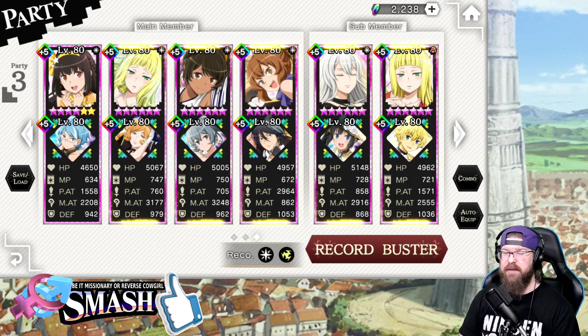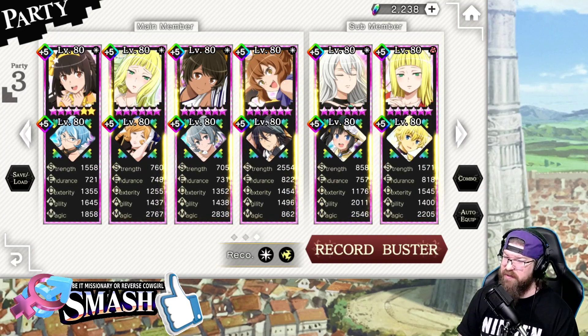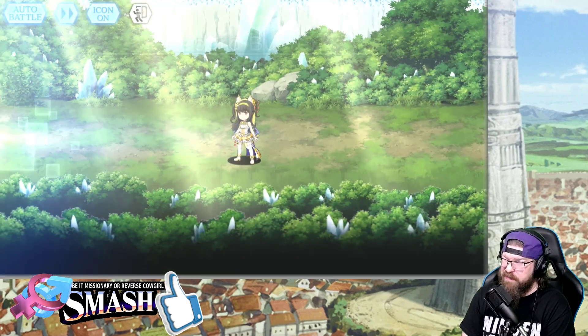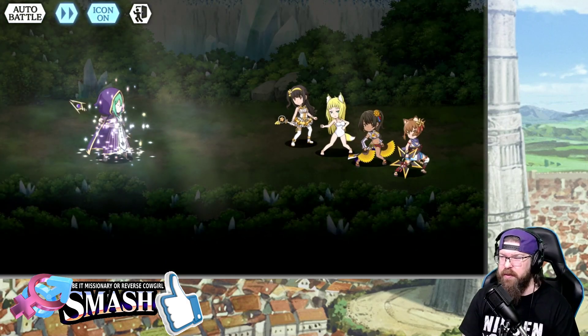I do have Fiestia on the team to reduce damage a little bit, because otherwise Haruhime has a little bit of a survival problem — a lot of that having to do with Finn. I've got to find a place to put Finn on the team, and it's about the best spot for him at the moment. So let's get rid of Autobattle, because that would have ruined our whole day.